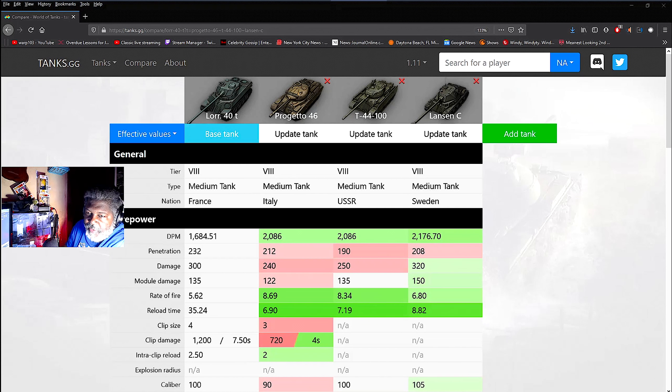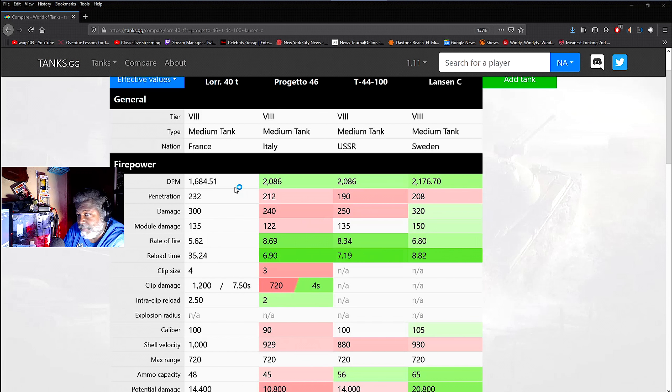It's time to look at the numbers for the Lorraine 40t. We've put it up against the Progetto, the T44-100, and the Lansen — all considered powerful tanks. The Lorraine has been in the game for a long time, so a lot of people either have it, don't have it, or don't know what it's about. DPM-wise it falls behind compared to all the others, because this is a true autoloader whereas the others have a reloader or normal guns.